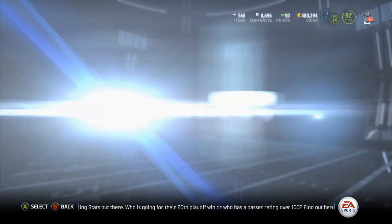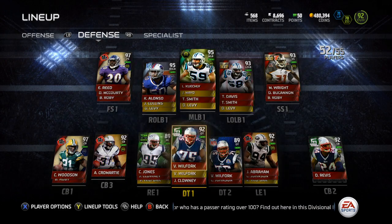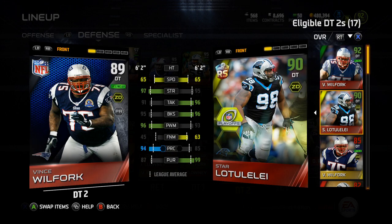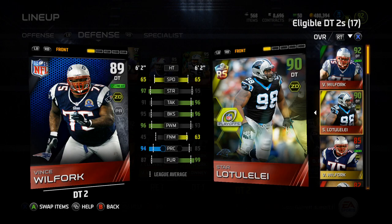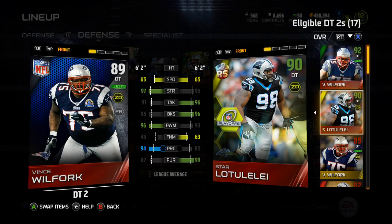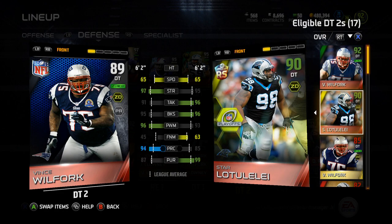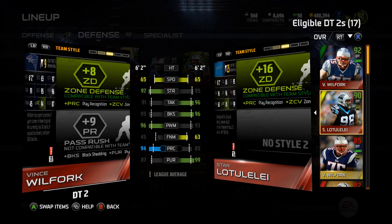He's either gonna play second or third — my 92 Will Fork is gonna be the starter whether or not this Star Lutelele is any good. Let's throw up the comparison here. They both have 65 speed, his strength is down too, he's got better tackling and better block shed, down on the power move — 93 power move, 63 finesse, 85 play recognition, and 99 pursuit. That 99 pursuit is really nice, but he's another power move block shed kind of D tackle like Will Fork, which is nice.